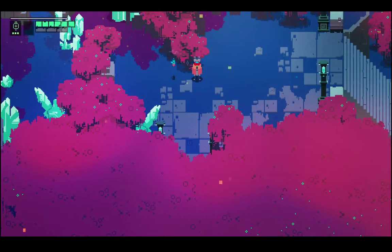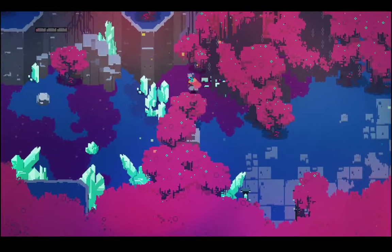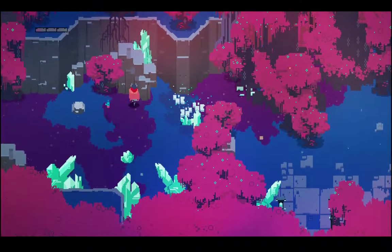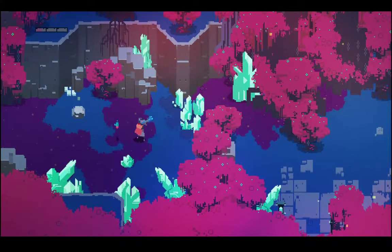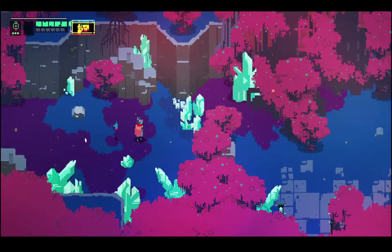Shooting in the game is weaker than the close-range melee attack. You can see, if I hit this crystal with melee, it does a lot more damage. Whereas if I shoot the crystal, it does less damage.